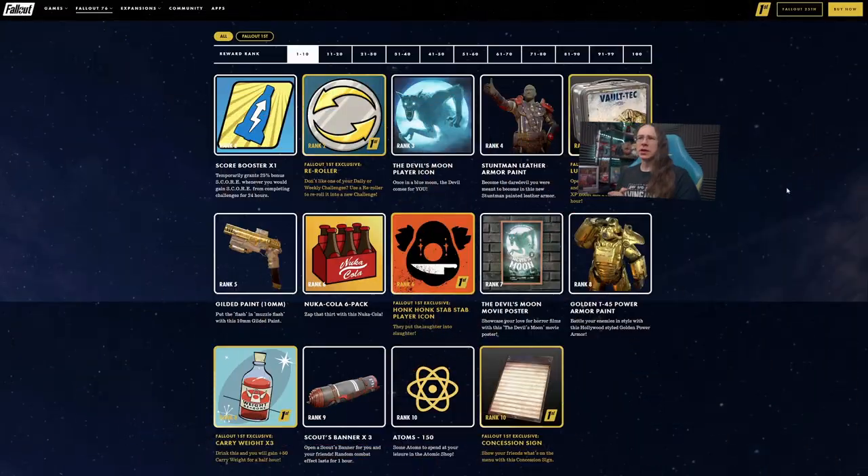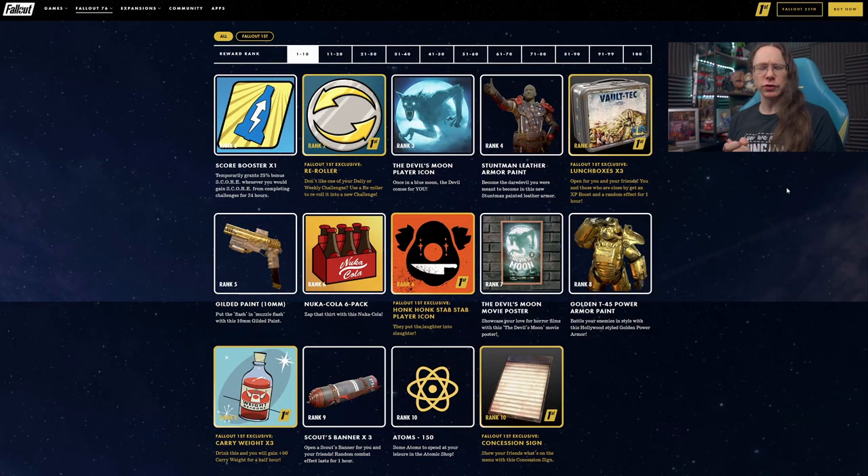Season 13 is kicking off tomorrow, looking forward to this one. First up, a little reminder: if you haven't already, go back to your scoreboard for Season 12 and make sure you pick up any of the rewards you've earned along the way. Don't lose those because once it changes over they will be gone. The new scoreboard is called Shoot for the Stars, based on Stars of the Silver Screen kind of vibe.